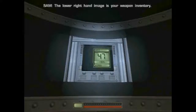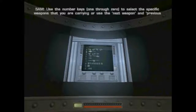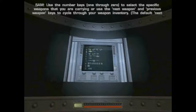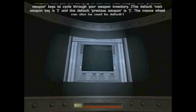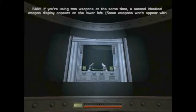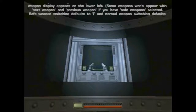The lower right-hand image is your weapon inventory. Use the number keys 1 through 0 to select the specific weapons that you are carrying. Or use the next weapon and previous weapon keys to cycle through your weapon inventory — this defaults to your mouse wheel. If you're using two weapons at the same time, a second identical weapon display appears on the lower left.